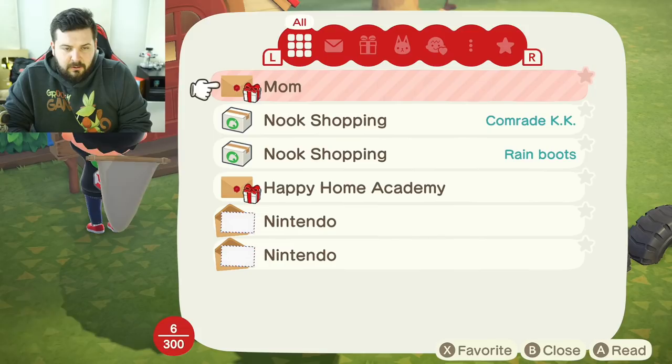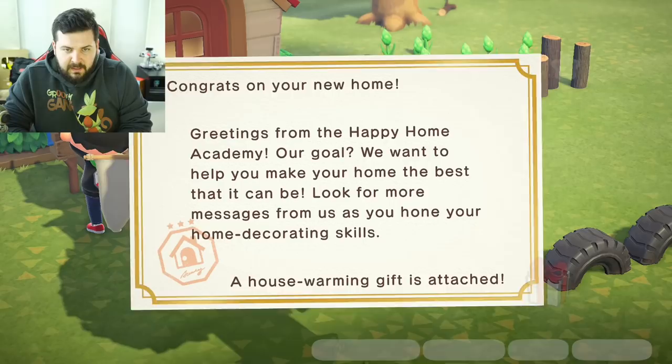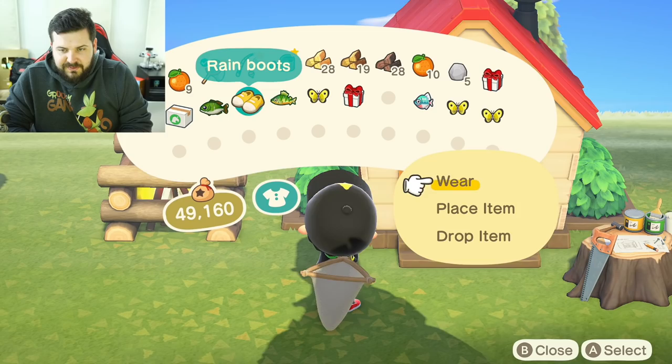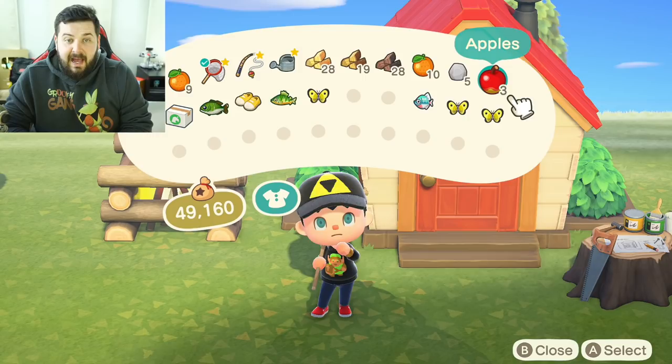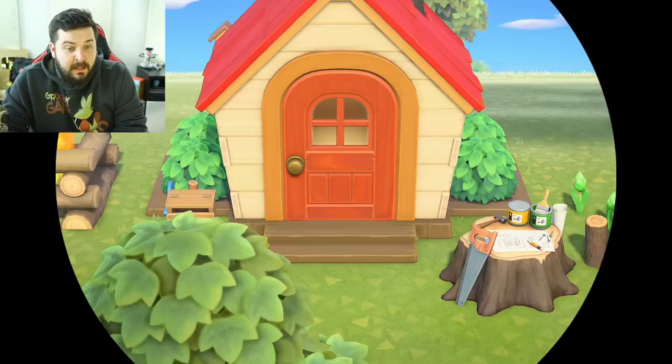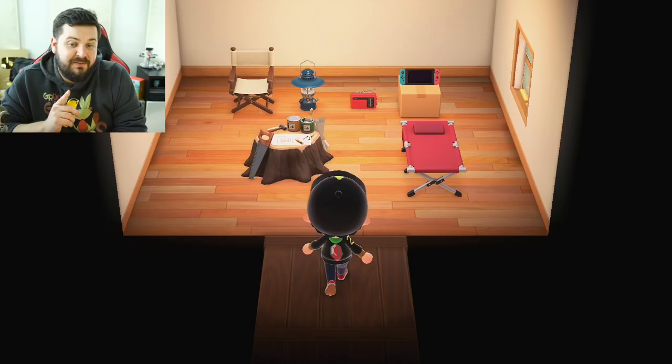Wow, a bunch of stuff! Mom sent us a present — thanks mom! And Happy Home Academy sent a present too. Yesterday I ordered rain boots; I kind of hate them, they look like Uggs. The present from Happy Home Academy is a wooden end table, and the present from mom is three apples. We could plant those and have apple trees — that's dope, thanks mom!